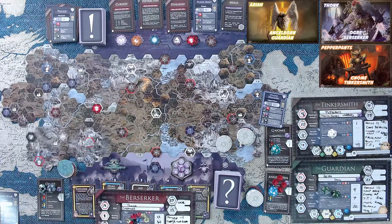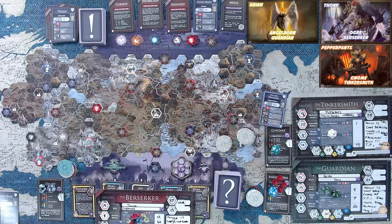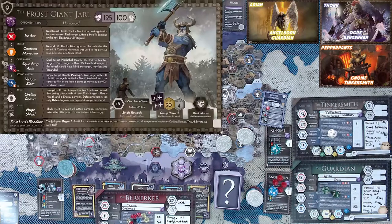Since we've landed on a boss spot, we do not have a circumstance phase. Instead, we have a boss fight — a big old boss fight. This is going to be boss number... Frost Giant Jarl. Let's take a quick peek at the Frost Giant Jarl.